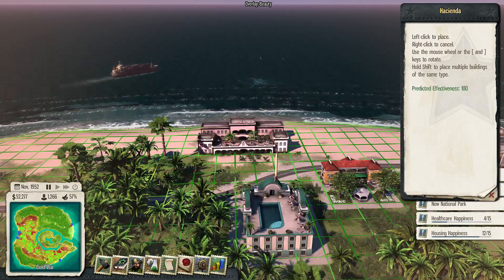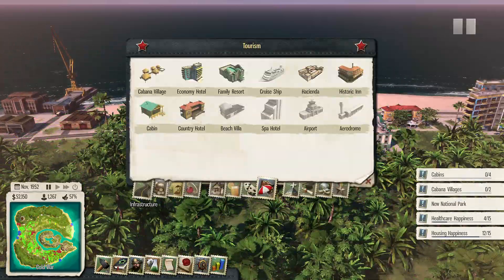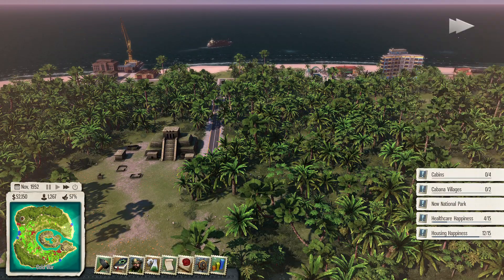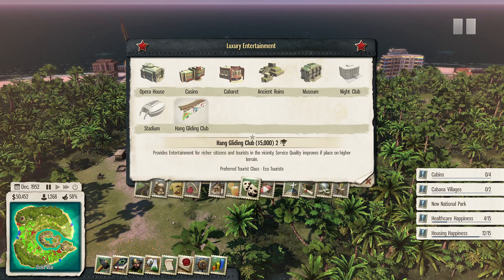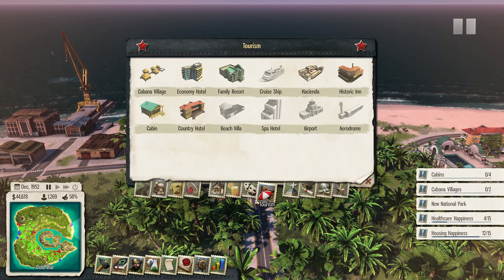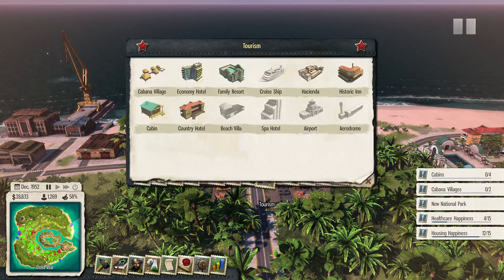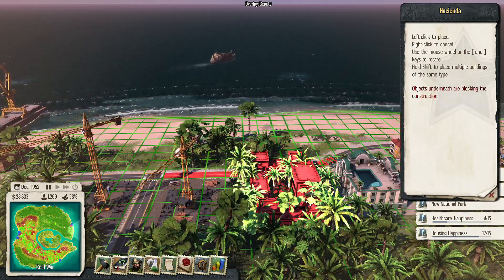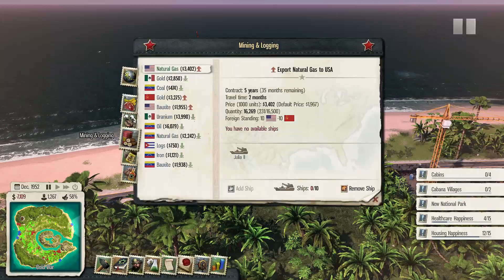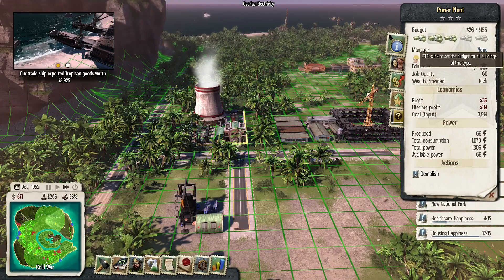Let's make a hacienda, a connecting road, and put a casino right there so everyone can gamble. And let's put a resort and a hacienda. Get all that building going. Oh look, I spent almost all of my money.